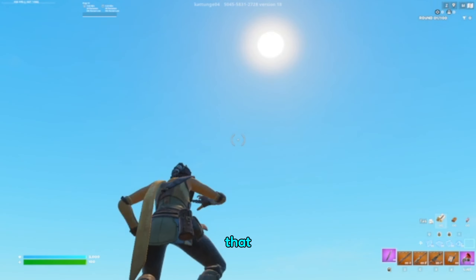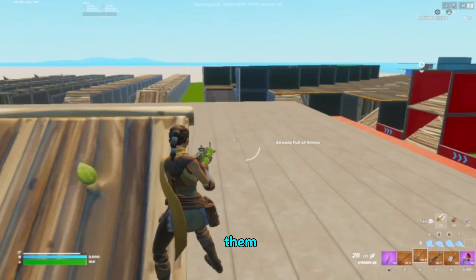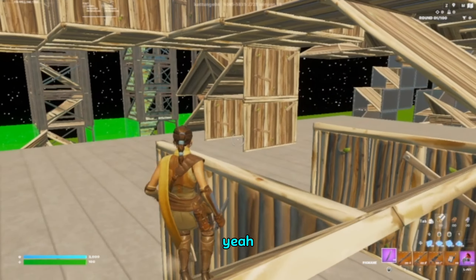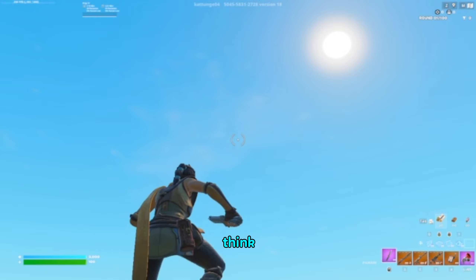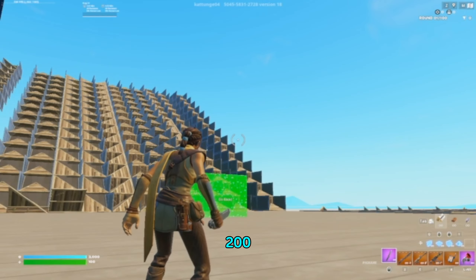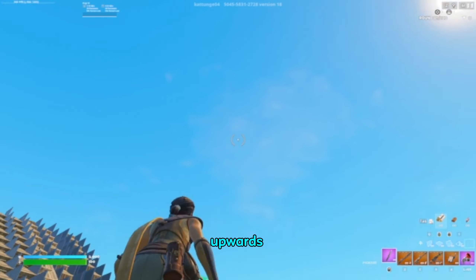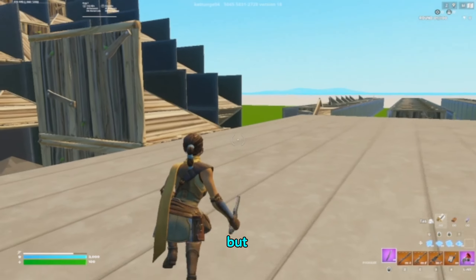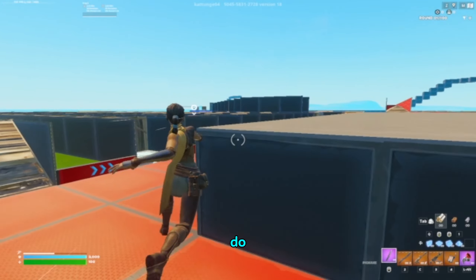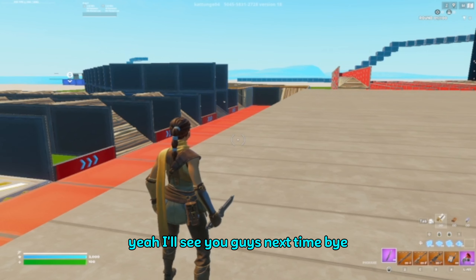I think we can maybe get 200 fps — it's not really that consistent, probably because we have all these builds. I'm going to clear them all out and come back. Okay, I can barely get 200 fps in this map, but it's pretty decent. We might as well put it on unlimited — in a map with nothing I can get like 300 fps. If you guys have any ideas for what else to try, let me know in the comments. I'll see you guys next time.